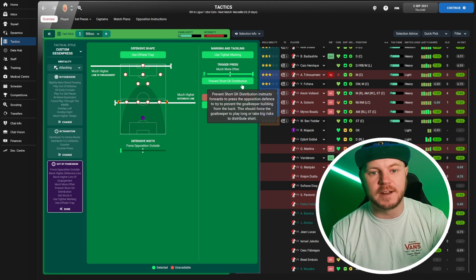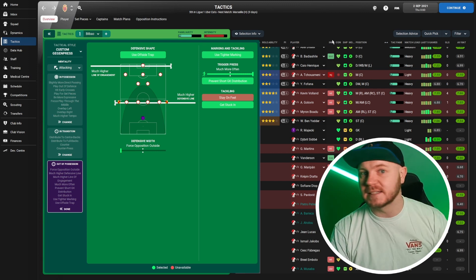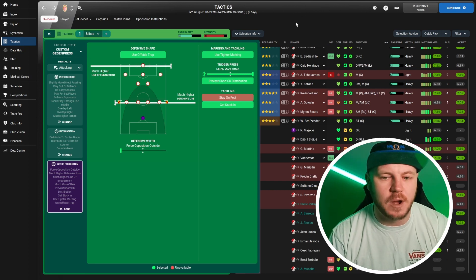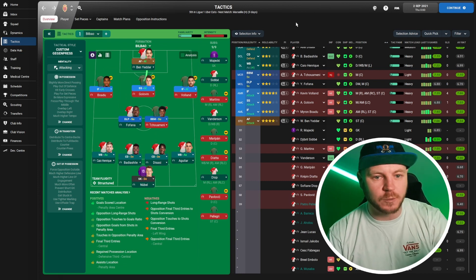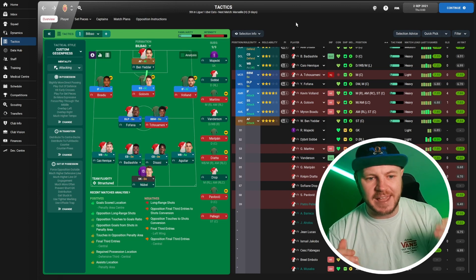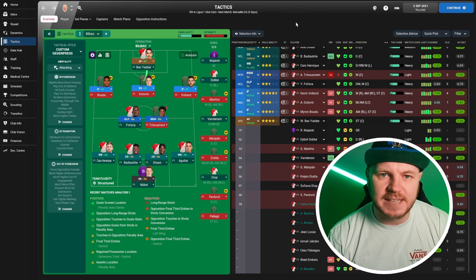Tight marking, much higher line of engagement, much higher defensive line — we are squeezing the life out of opponents through the trigger press and preventing short goal kick distribution. I put my faith in our defense to win these headers; they are very tall, strong, and quick, so if they do miss a header they can get back and help. We're getting stuck in as well — we might see a lot of yellow cards, maybe even some red cards. But this tactic that I used for the Bilbao rebuild was so good at squeezing the life out of opponents that it hid the weaknesses, and I think it will do exactly the same thing here for Monaco.